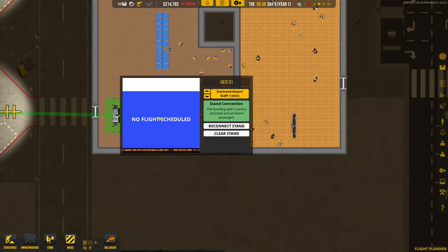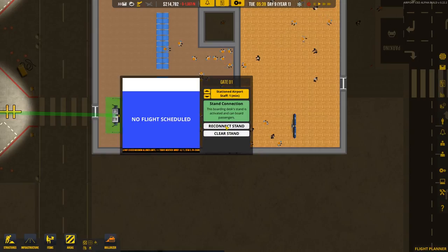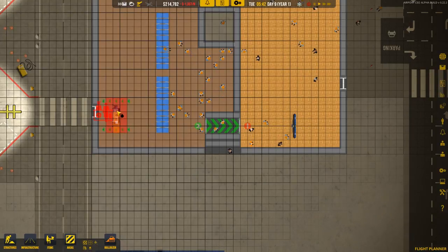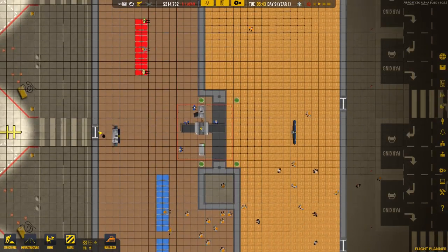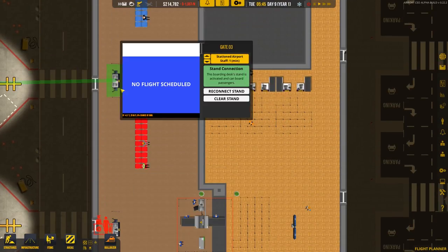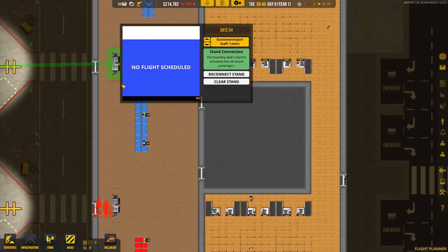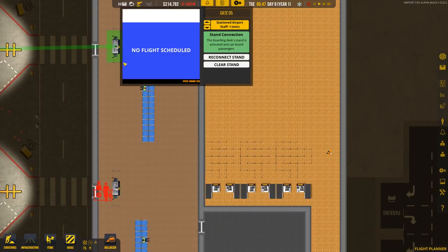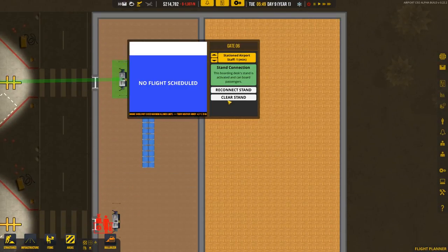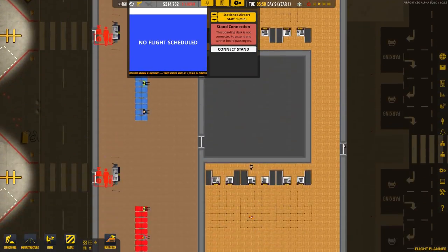I've got to disconnect it before I can remove it. Reconnect stand, clear stand. Now I've got a picture there that I don't fully understand. But we're going to get rid of all of our boarding desks here, because the absence of symmetry that they have currently should no longer bother anybody.